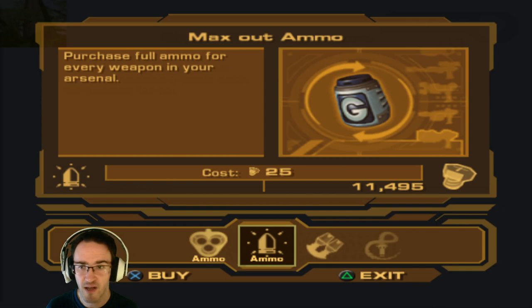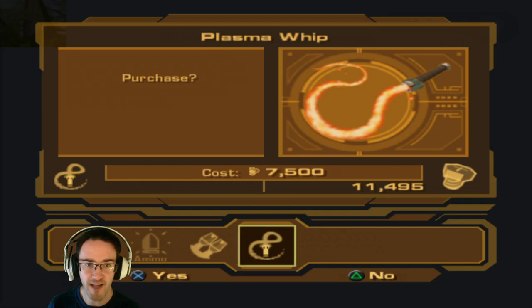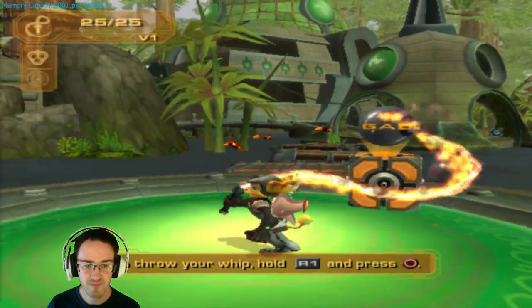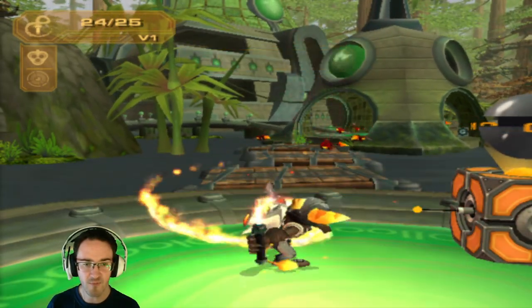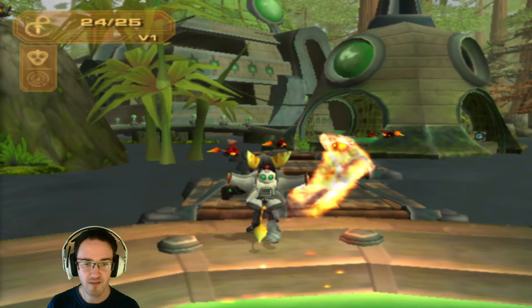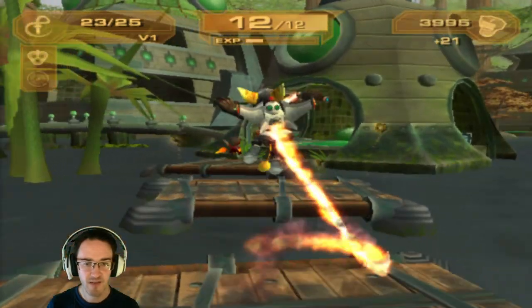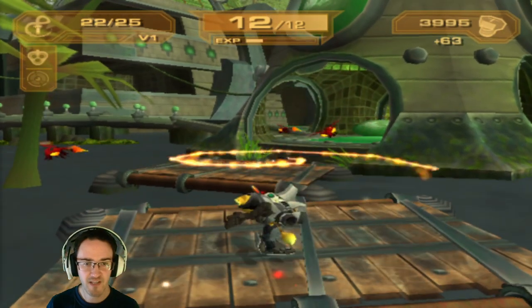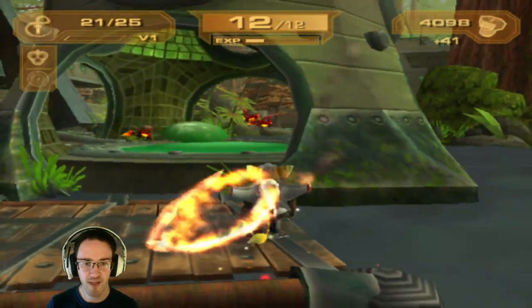Shock Blaster ammo — you can purchase max out ammo? I can just purchase all of it, okay. N60 Storm — I want it, but I can't afford it. The Plasma Whip — I want it. Got it. To throw your whip, hold R1 and press circle — it's kind of like the wrench, but it's got a much longer range. That's pretty dope.